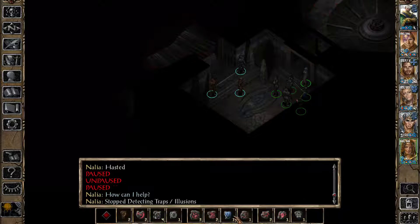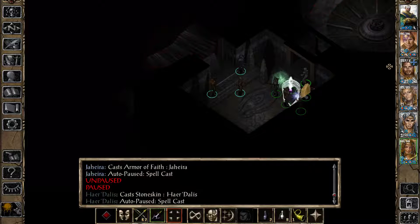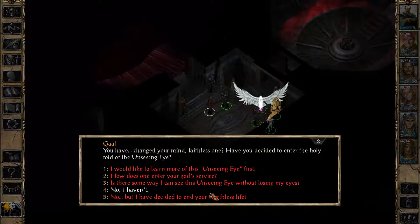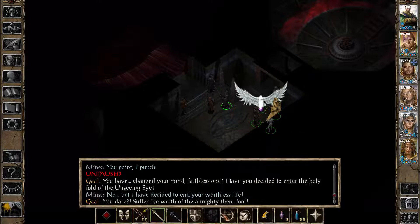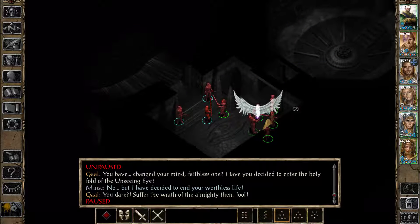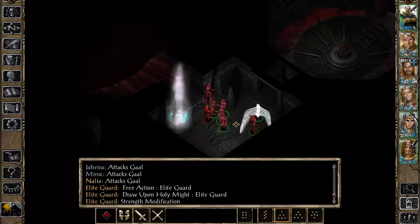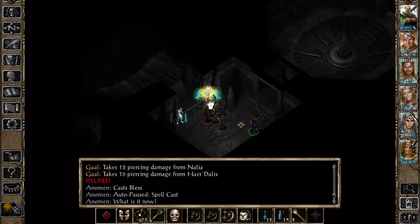We're going to talk to this guy, do the same thing we did last episode, and we'll all be fine. Iron Man is taking a little while longer — that's okay. 'Have you changed your mind, Faithless One?' No — I've decided to kill you. 'Have you decided to enter the Holy Fold of the Unseeing Eye?' Iron Man is going to cast the Blast. We're going to attack — with haste, it's going to do wonders.